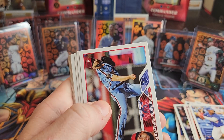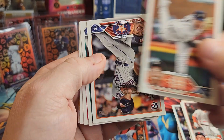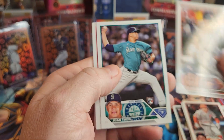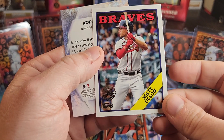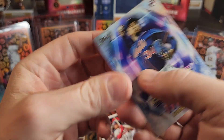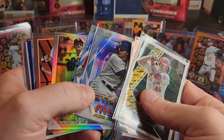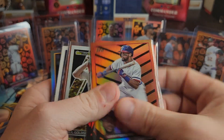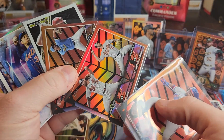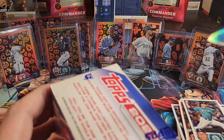Let's get through these last packs - rookie combo, rookie debut. I thought I saw another backwards card but I was wrong. We got a Matt Olsen on the '88 and then a Kodai Senga. So that box - our parallels were not what we were really looking for. Two of them were combos and then we also got the combo on the numbered card. Let's go with this last box and see what we get.